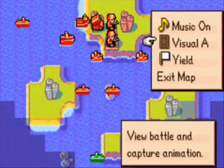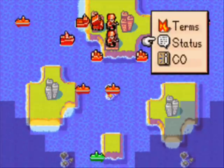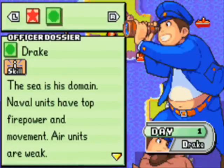I'm going to turn on the visuals, and then I also need to talk about Drake's CO power. Drake's air units are the weakest in the game, so you do not want to use air combat when you're using Drake, so just keep that in mind.